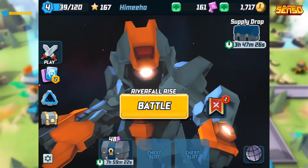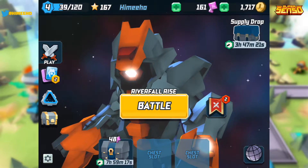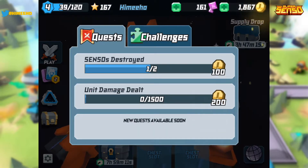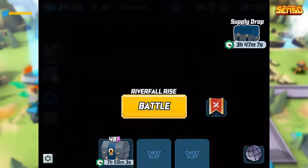We're at 13 minutes. Let me check the quests — 50 coins, 100 coins, win a battle. Unit damage dealt 1500 for 200 coins. I needed to kill one more senso — let's do another battle.